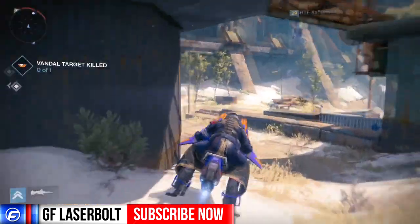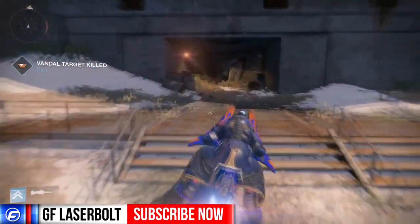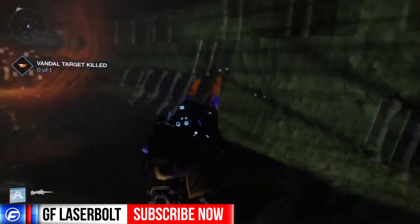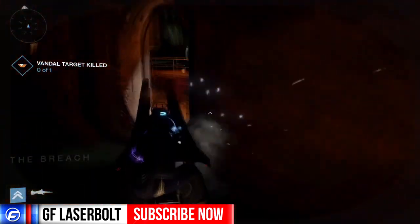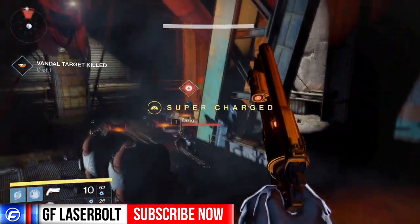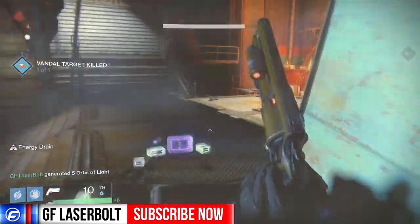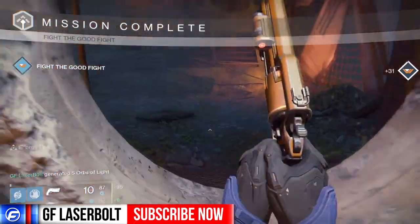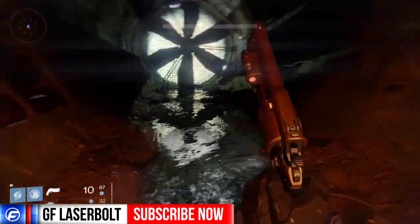This one is close by, so we go in and pick up the target quickly. We have to destroy a Fallen Vandal crew. Throw the bomb — target picked up. That's 31 points again, as you can see right there. Your vanguard reputation is going up really, really quickly.